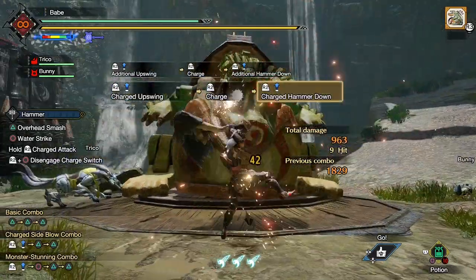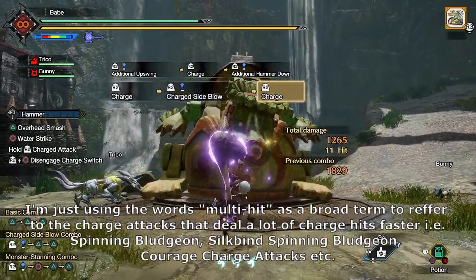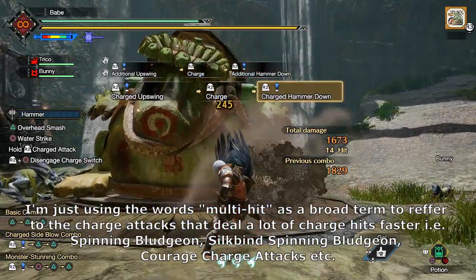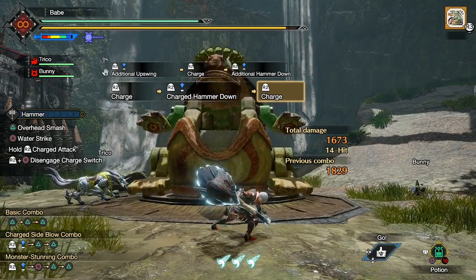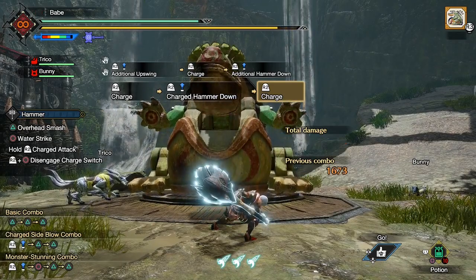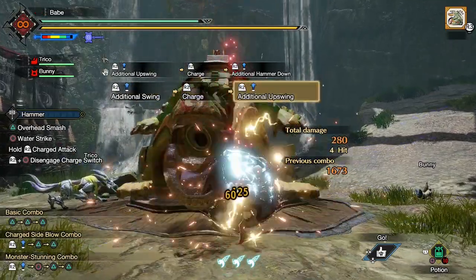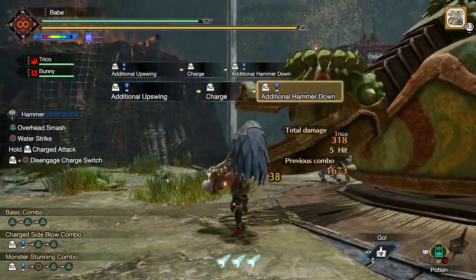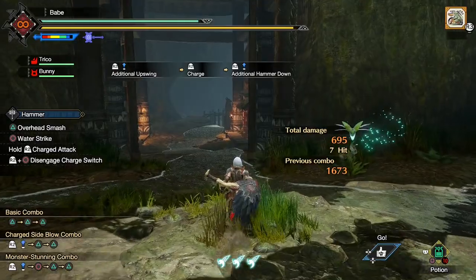Yet another positive of impact burst is that now that multi-hit charged attacks are getting a DPS boost and we're incentivized to use charged attacks with higher hit speed, this will improve hammer's potential for elemental damage. Whereas in the past hammer was all about raw damage, I think Sunbreak will shake things up and perhaps elemental hammer might become as viable as raw, if not better. So all in all, it looks like impact burst will bring a net positive wave of effects to the hammer in Sunbreak.